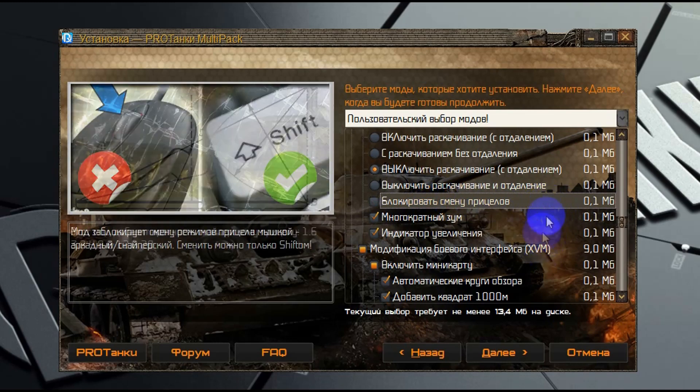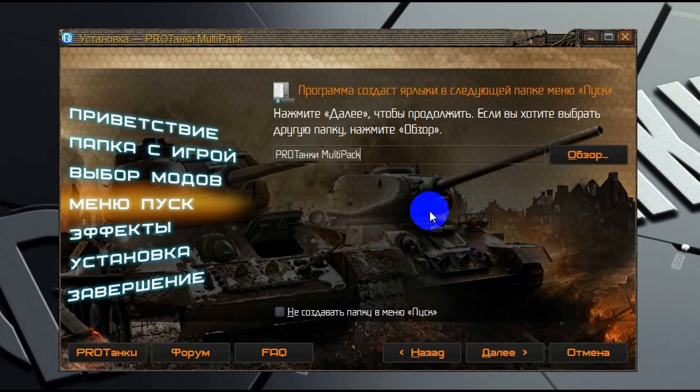Нажимаем кнопку «Далее», и на следующем шаге мы можем выбрать имя папки, которое будет в меню «Пуск». По умолчанию здесь оно уже представлено, и я рекомендую его не менять. Но если вы захотите изменить это имя — пожалуйста, вводите любое. А если вы вообще не хотите создавать папку в меню «Пуск», то ставьте соответствующую галочку и переходим к следующей странице.